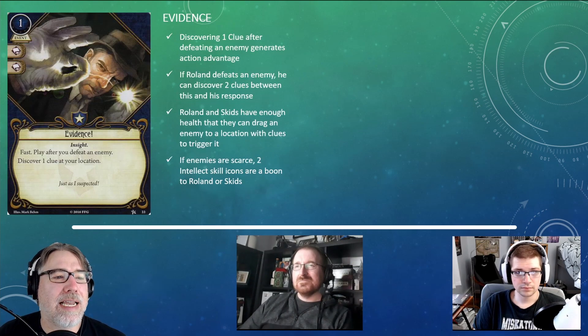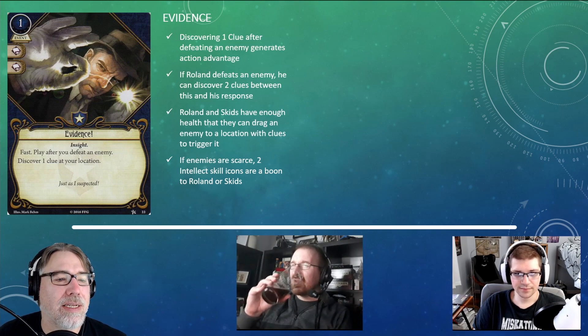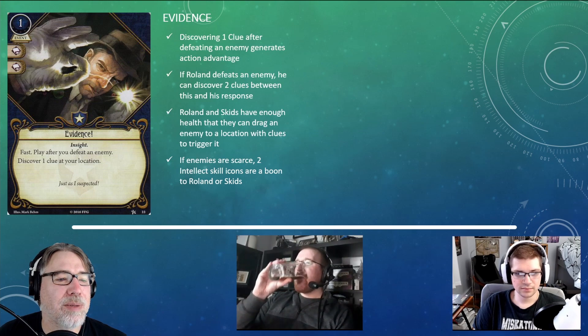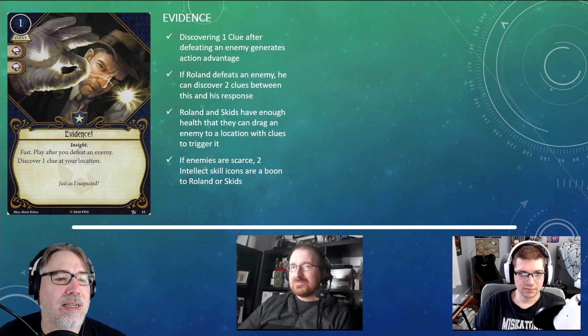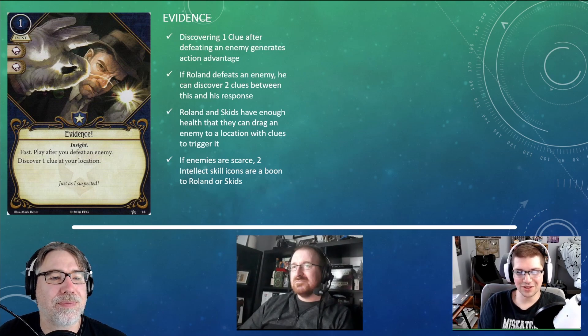The next card is Evidence. It is a one-cost event with two intellect skill icons and the Insight trait. It is fast. After you defeat an enemy, discover one clue at your location. Essentially, Roland's triggered ability on a stick.